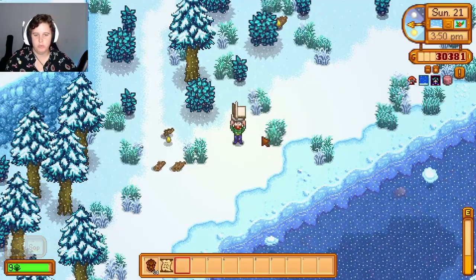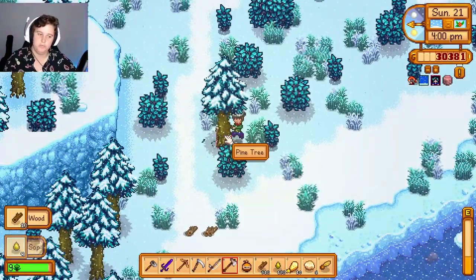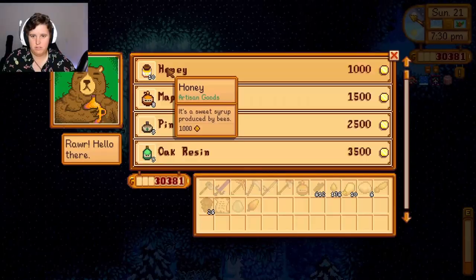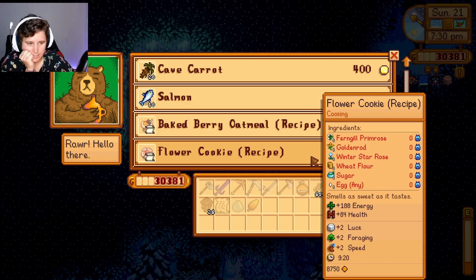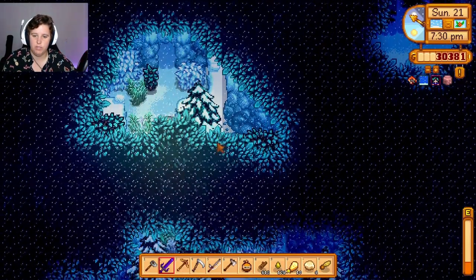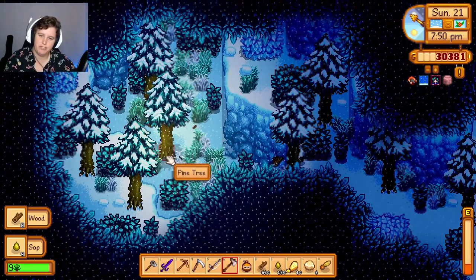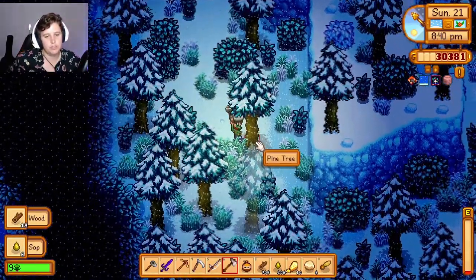Bell trees have a five percent chance to yield double wood - okay, we need more wood, so yes please. Now where is the bear? You can buy honey, maple syrup, a baked berry omelet recipe, and a flower cookie. Oh, so he sells things - he's not a friend I can make. That's a bit sad but that's okay, that's cool. I wish it wasn't pine trees that were everywhere - why can't it be oak trees so I can get heaps of oak resin?